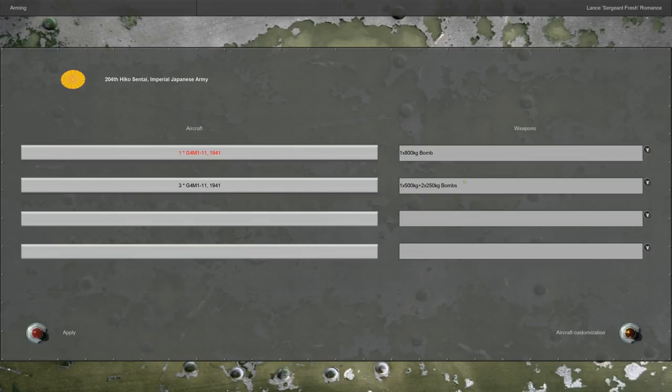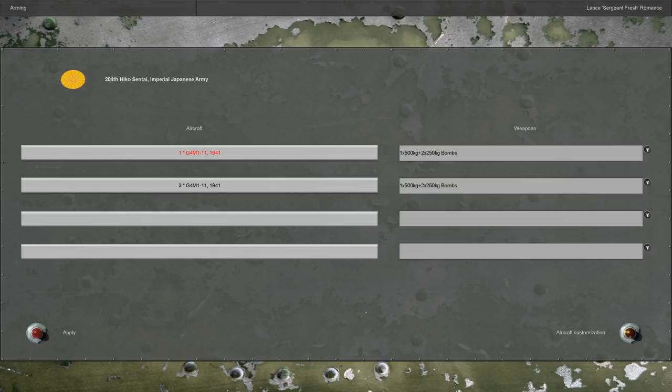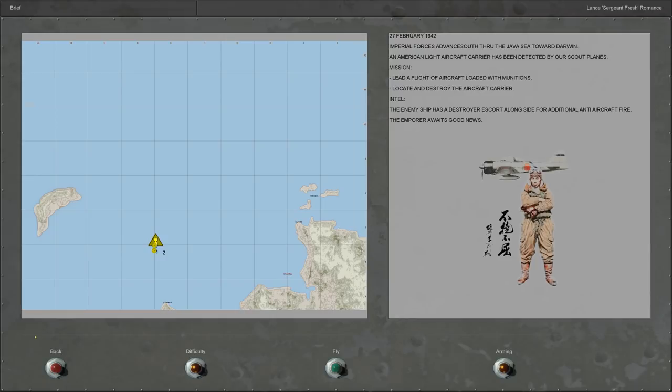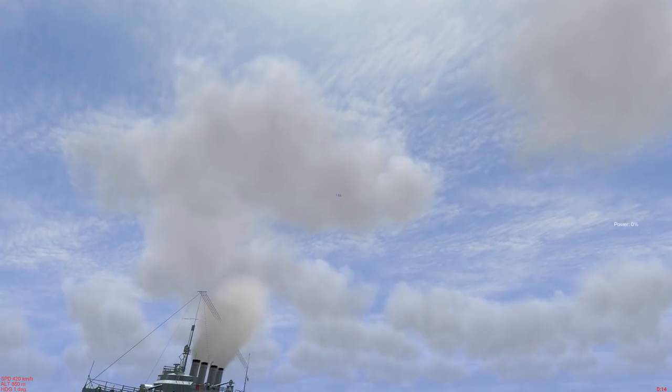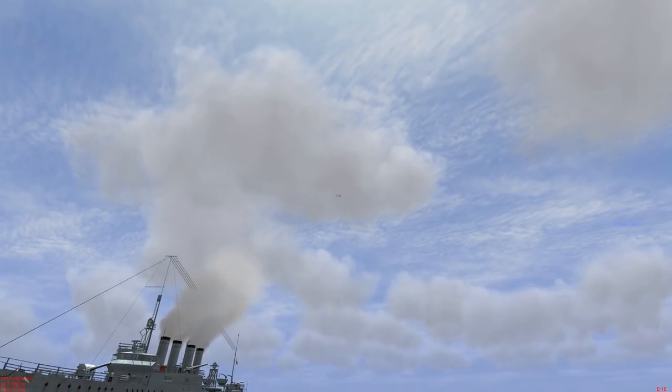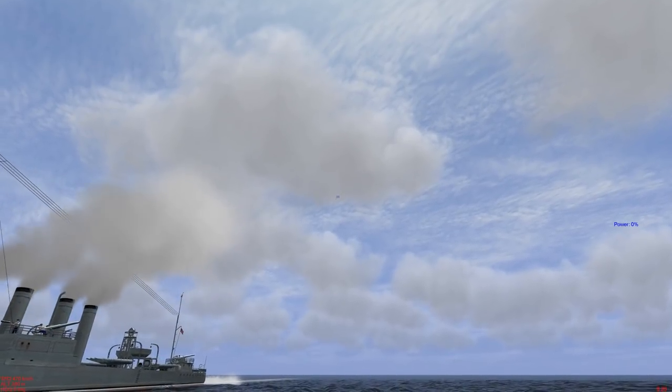We're going to take up some G4M Betty bombers with a different loadout that's got more bombs, so we can have a bigger bomb spread. We got the location zeroed in from the scout plane, so we're going to head that way with bombers and fighters. The fighters are going to deploy on the escort destroyer and split the anti-aircraft fire, hopefully distracting them away from us.